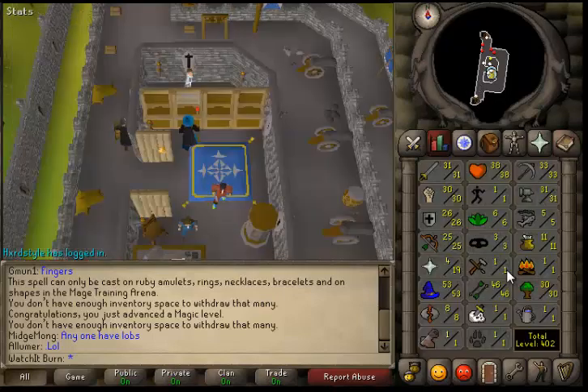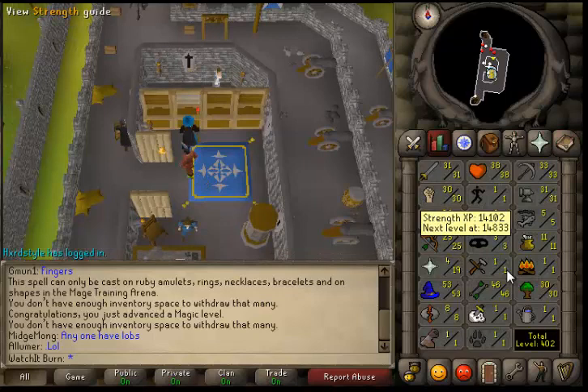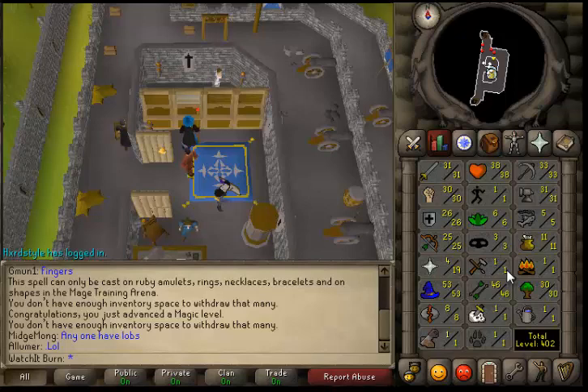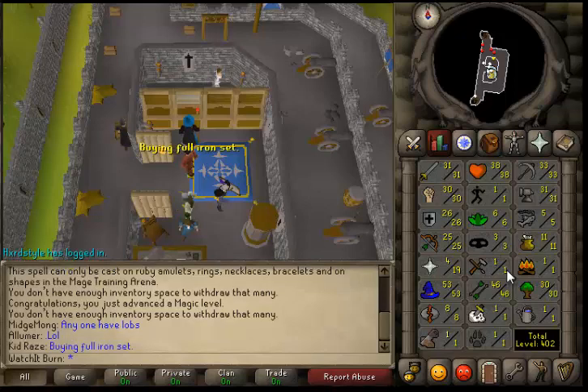I'll show you my levels on this account — pretty basic. Got attack and strength from the Waterfall Quest, and got some defense and prayer from killing some fire giants. 53 mage — I'm going to work on getting 57 so I can enchant diamond amulets and make power amulets, and those sell for about 6k each, so I'll be making even more money.